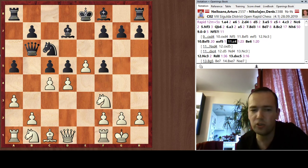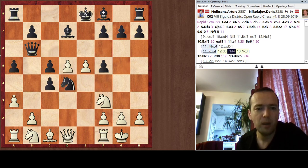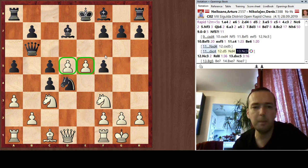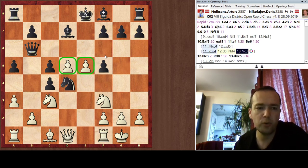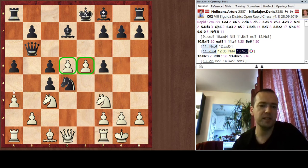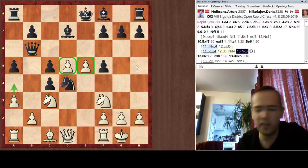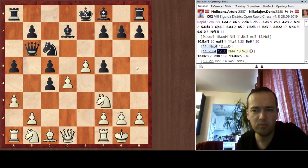I had no clue what the continuation was. For example, something like dxc4 is met by d5, Knight e4, Knight c3. And these pawns on d5 and e5 are really menacing. The extra pawn for Black on c4 doesn't really play a role, and I can even at some time play a3-a4 and presumably win the c4 pawn back. It's not entirely irrelevant, but that's the general idea.